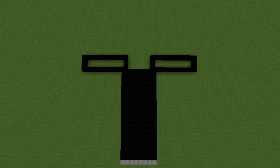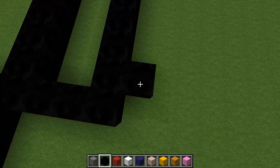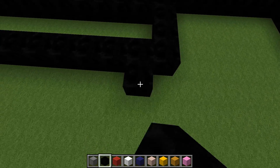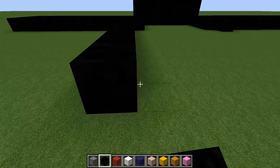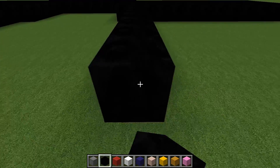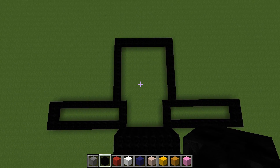The next thing we need to work on is the head. When you have the build looking like this, come down to right above the arms using the black concrete. Come to the end, miss a block, and place one there — so there should be a space of one. Do the same on the other side, miss a block on the corner and place one there. Then come up 10 blocks on each side and connect those up. You should have the outline of the face.